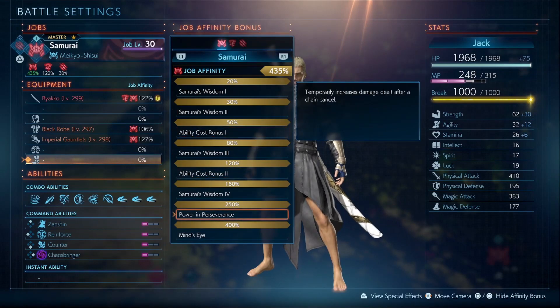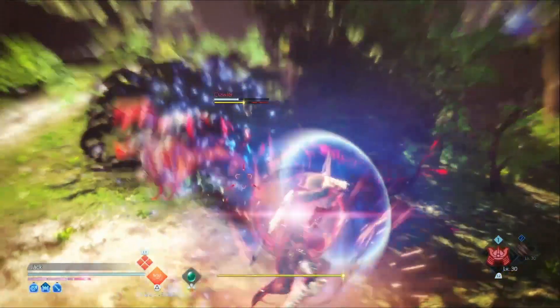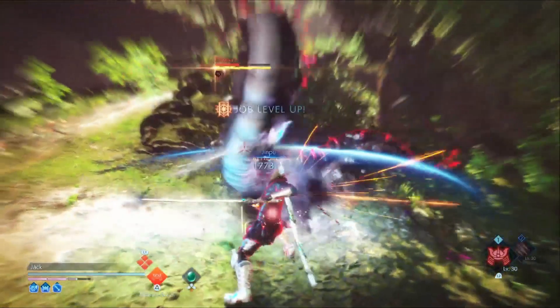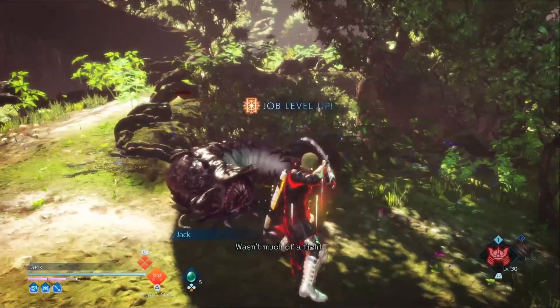Once you get further in the game and get 400 affinity for Samurai, you will critically hit your next ability 100% of the time after a parry. Just something for you to look forward to, but do keep in mind Meikyo Shishui does get removed if you get hit, so master your enemies and decimate them.